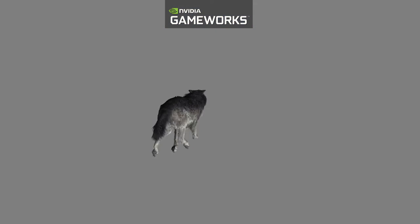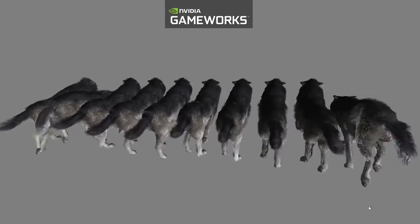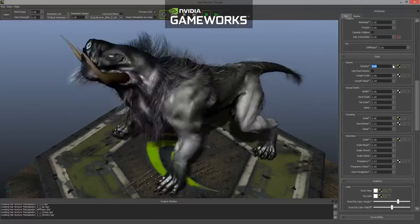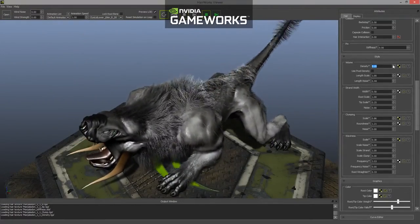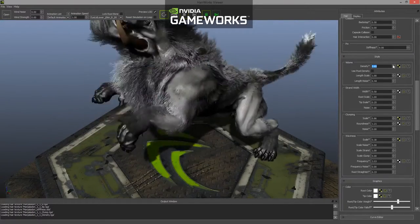Because HairWorks makes use of tessellation, the memory footprint for a simulated hair asset is fairly small, which means that several assets can be easily simulated on the same screen. Based on the settings, hair and fur can be less or more dense, which can significantly alter the appearance of the asset.